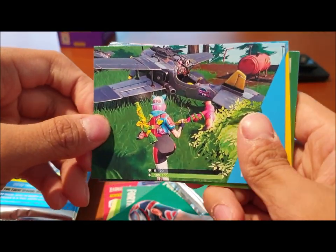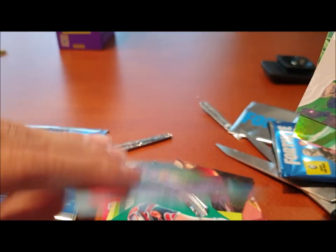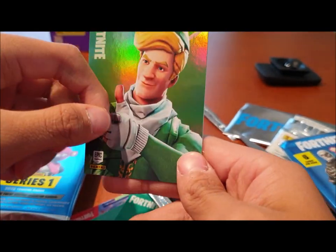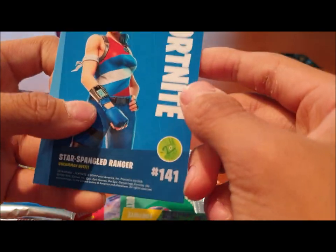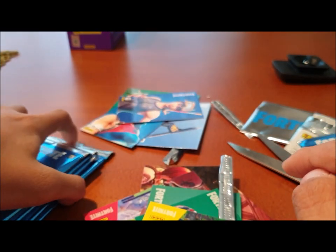Pack two: first card is a player looking at the plane — that's a common with a Calamity skin on the back. Next is a picture of the Food Fight game mode, also common. Then we got a foil card, which is really rare — one per 24 packs. It's the Code Name Elf rare foil. Next we have the Angular Axe pickaxe, then the Star Spangled Ranger, and finally Snorkel Ops, which I'm pretty sure is a rare.